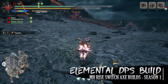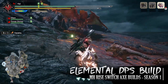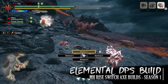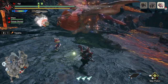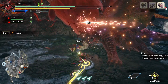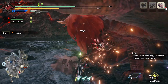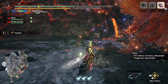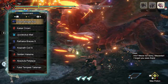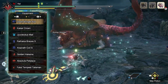The first build is the Elemental DPS Switch Axe build. This build combines raw damage and elemental damage to best take on monsters, so you need to take into account a monster's elemental resistance. On top of that, this build has a few quality of life options that support the Switch Axe overall, and it can easily be interchangeable with various other elemental Switch Axes, so long as you use an element phial Switch Axe. For this build you'll need the Kaiser Crown, Jiritoda's Mail, the Raffalos Braces S, the Anjanath Coil S, and the Golden Hakama.